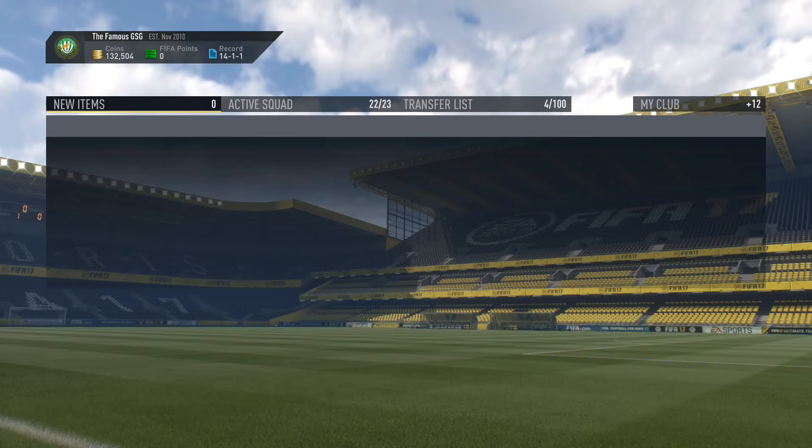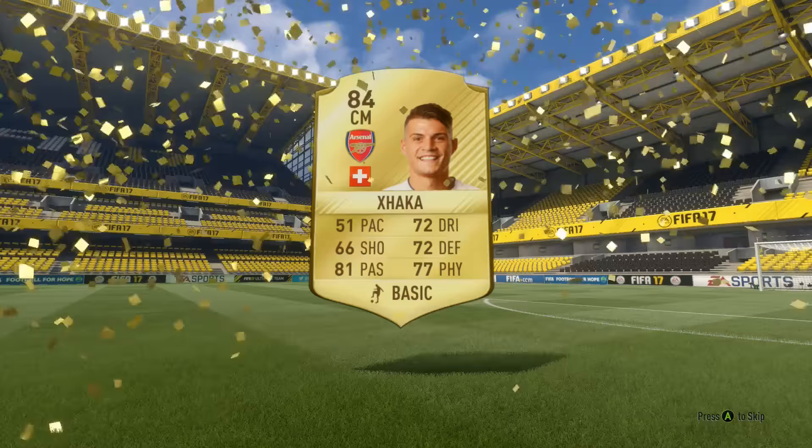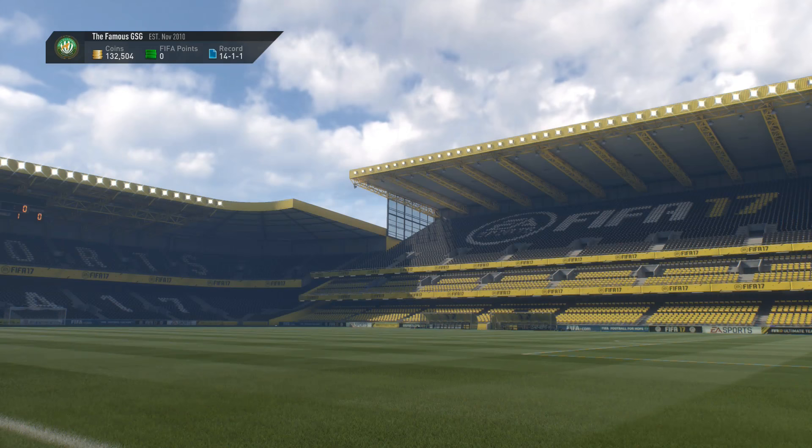The next pack had three rare items and it ended up being a better pack, as you'd assume with more rare players. We got Shaka, an 84-rated BPL player. So two quite good packs with players that would sell for a fair bit. We also got David Villa.